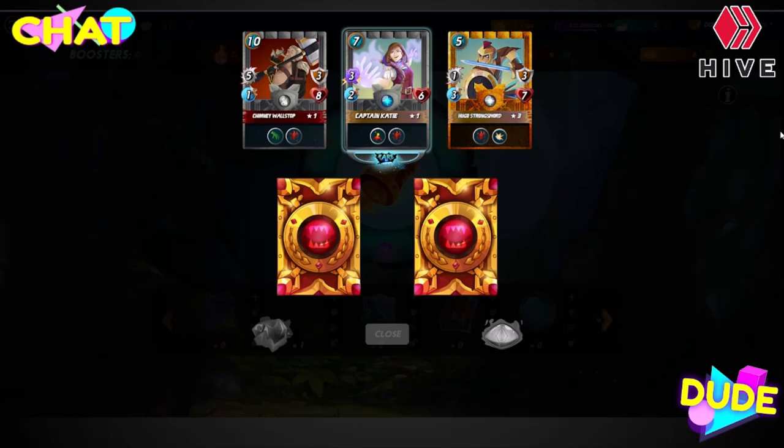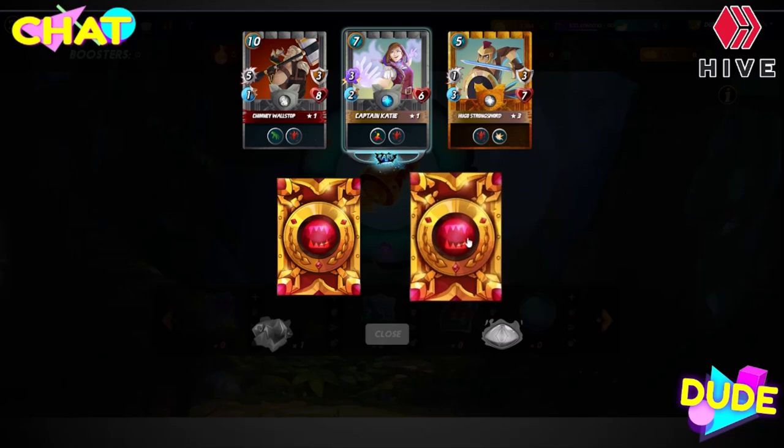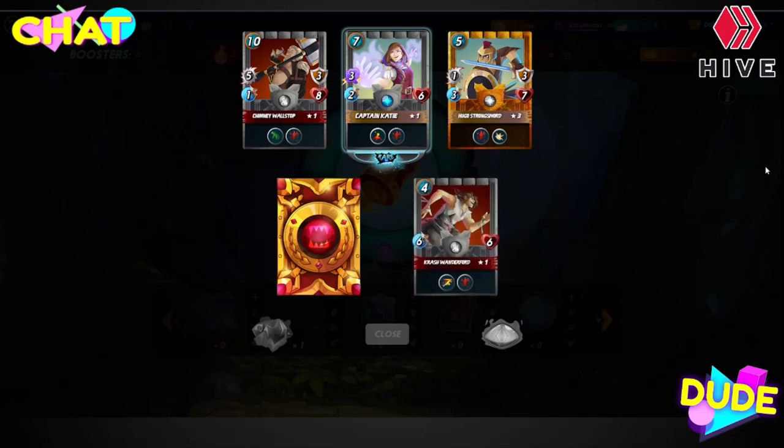Oh, check that out — got a gold foil! Nice. It's a good day when you get a gold foil. Hugo's Strong Sword — got Shield, one melee, three speed. Not bad, but it's gold. Awesome!